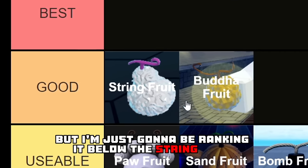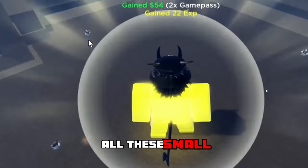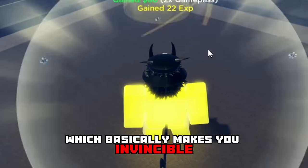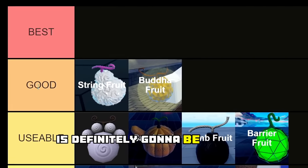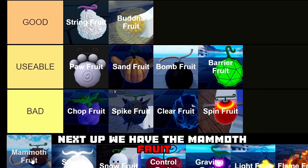Next we have the Buddha Fruit, and this one is definitely going in the good tier, just below String Fruit. Whenever you transform into your Buddha form, all the small NPCs cannot actually hit you, which basically makes you invincible — which is very, very OP. So for that reason this devil fruit is definitely going to be ranked in the good tier.